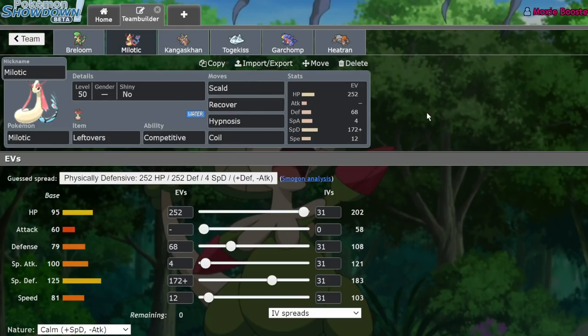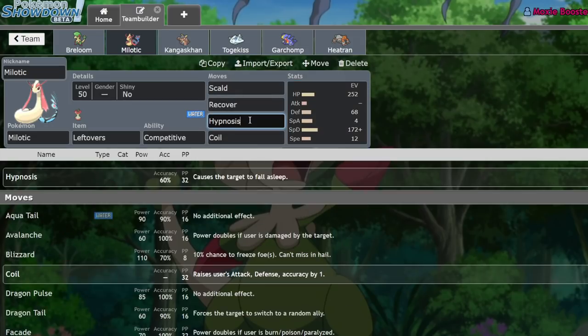We're running a very specially defensive Milotic. This is actually able to easily take Thunderbolts from Offensive Rotom while we go for Scald, Hypnosis, Recover, and Coil. Coil of course boosts our physical defense, allowing us to stay in the field for quite a long time and have accurate Hypnosis.